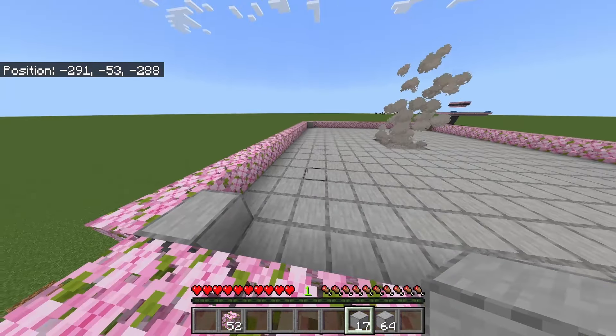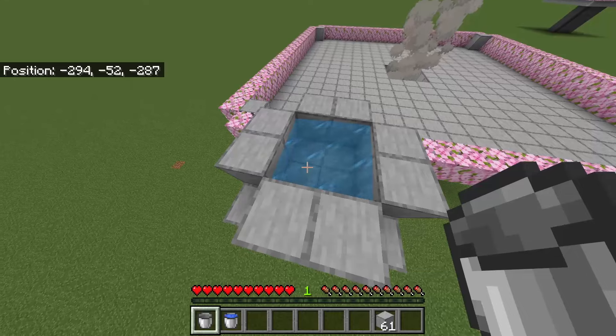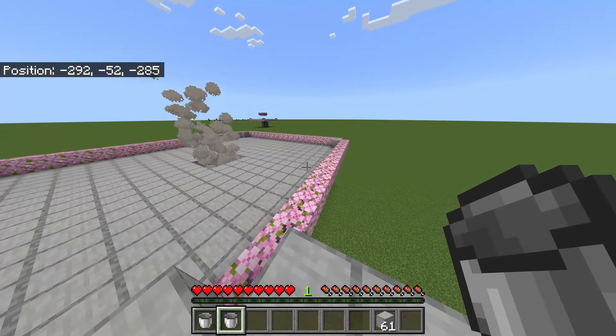Now grab your leaves — any leaves work. Build out one block and connect the corners like this. Once you're finished it should look like this. After you finish your leaves, grab some temporary blocks, make a little pool, and place both of your water buckets inside it — now you have an infinite water source.